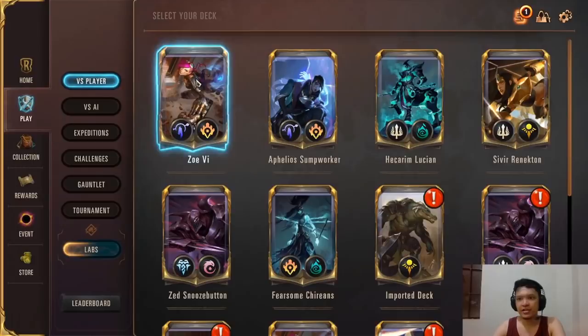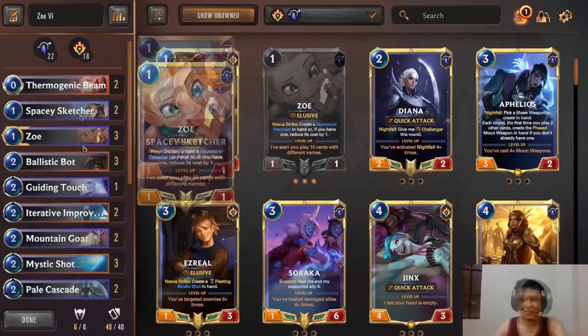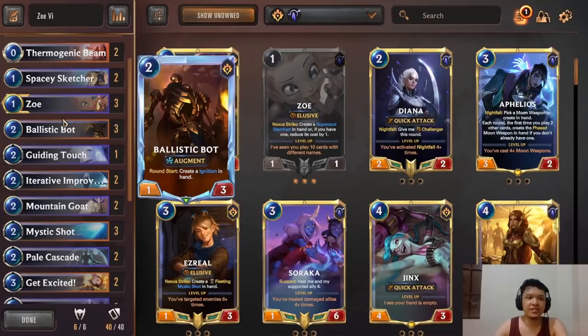If you've seen my community post last night, you'd know that I'm now in Diamond 4 on the NA server. For today's climbing guide, the deck I'm using is Zoe Vi. I tried the deck out because I haven't featured it yet, and it worked out very well for me. It was a very easy climb from Platinum 2 up to Diamond 4 — maybe the easiest climb I've done.